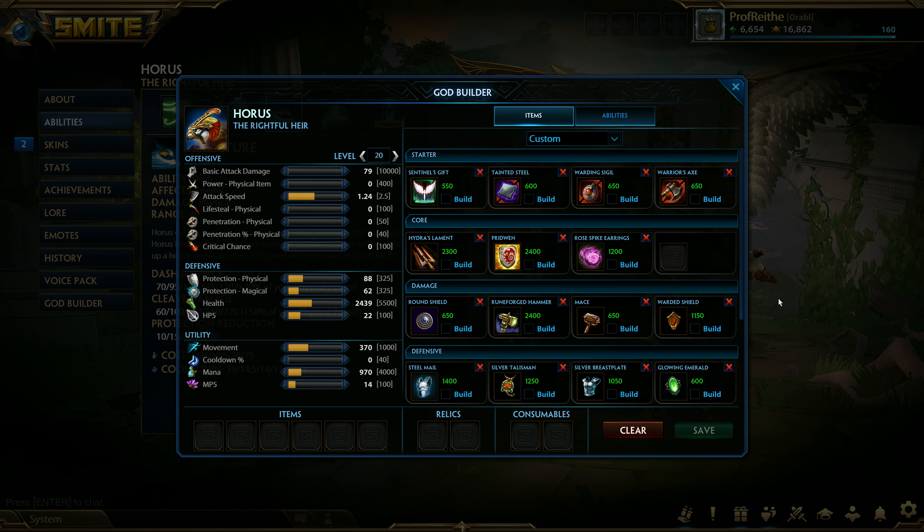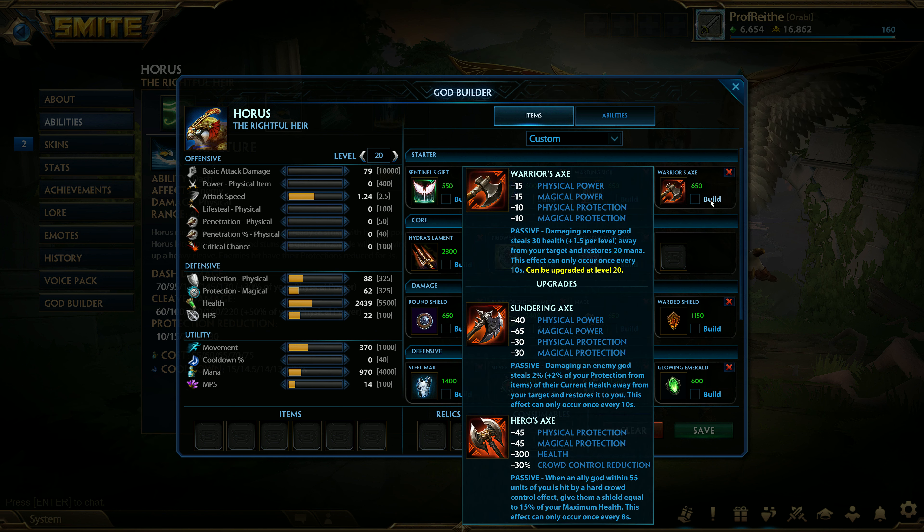From a solo lane standpoint, I'm usually going to run Warrior's Axe. The health and mana increase with the healing combos really well with his natural heals. With Sundering Axe, your protections from items increase the amount of healing you get, which can be very effective, especially when you're busting out damage from Updraft and Fracture. These are quite substantial damaging abilities if used correctly, and Sundering Axe popping whenever you use one of those is incredibly damaging. I really like how his abilities combo effectively with Warriors/Sundering Axe, giving a really nice benefit to your health and mana.